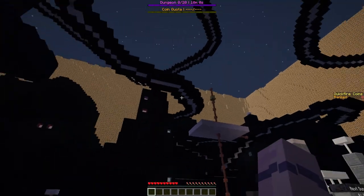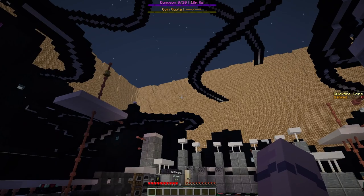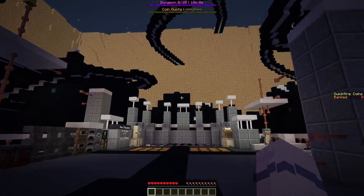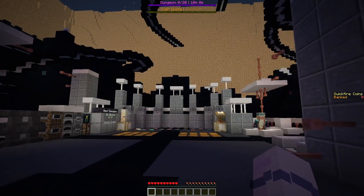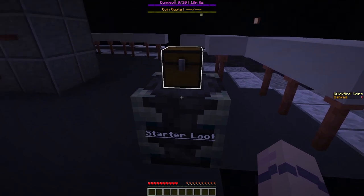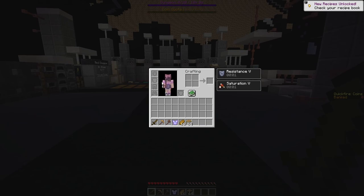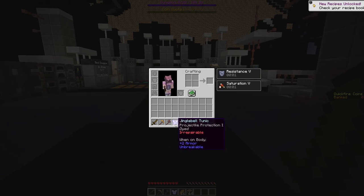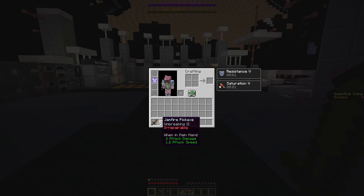Looking at the top of the screen: dungeon 0 out of 20, 10 minute coin quota. I think it's a time trial. Let's take a look at the starter loot. Oh, that was pretty nice - excuse the skin, that's just my skin. Jingle Bell tunic, projectile protection, a parable, Bell Jingler gem fire pickaxe, barrel.